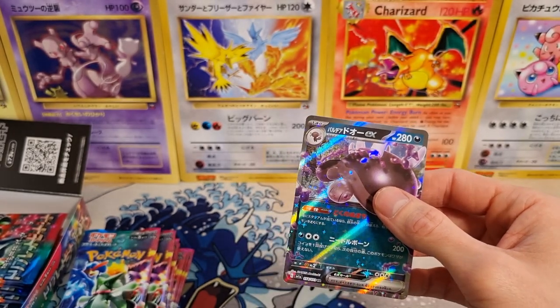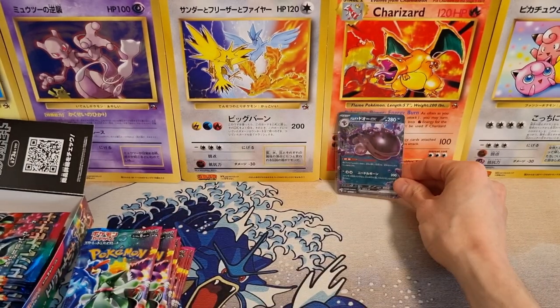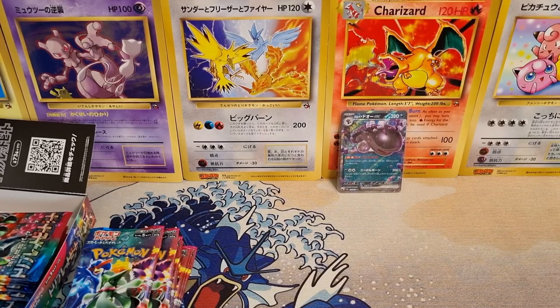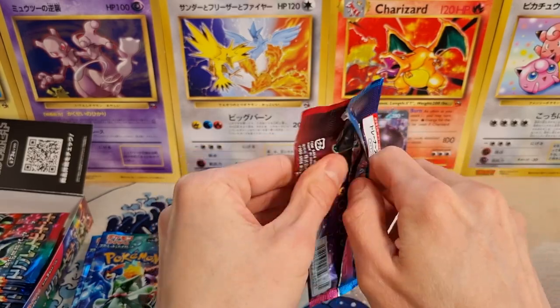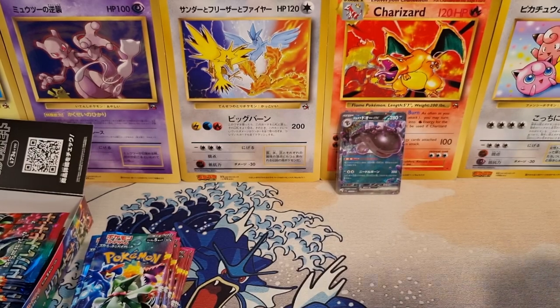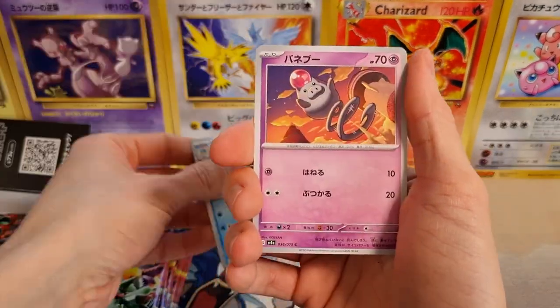As usual, with these Japanese sets, you are guaranteed one secret rare, four EXs, three art rares, and a few holos. And you can get lucky and pull a second secret rare. Some people call them error boxes, but actually that's just a thing — if you get lucky, you get two secret rares, so you never know.